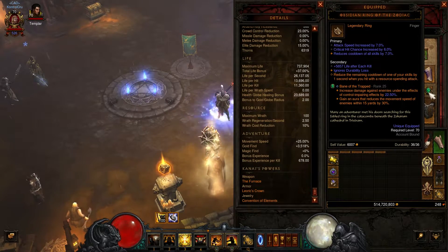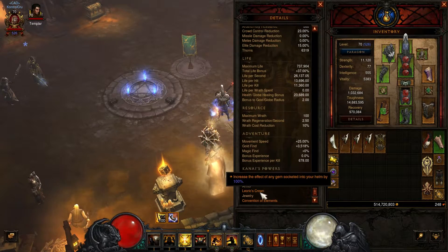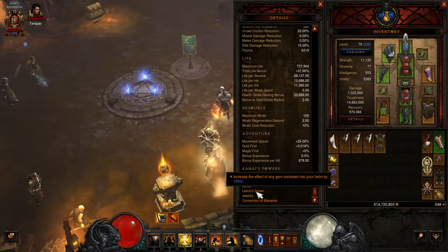You need to use the Zodiac — I'm pretty sure this is a must. For Kanai's Powers, you're going to want the Furnace, and for the Armory, the Karass. However, I don't have it on my cube, so I'm just giving an example — I'm using what I got.